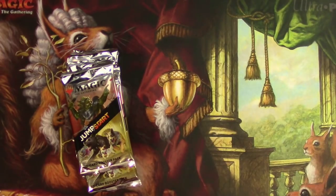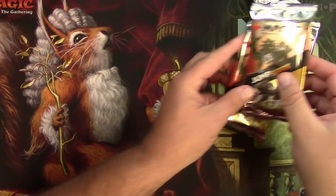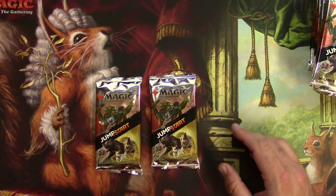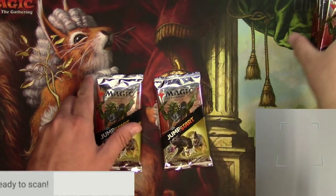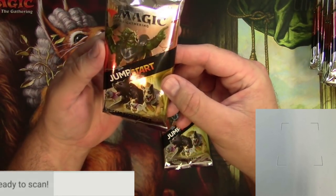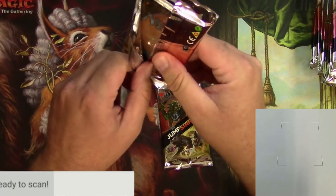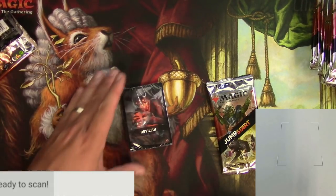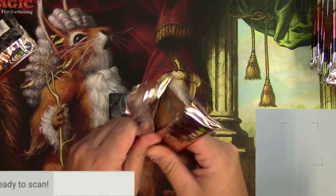We're going to open these up two at a time, mash them up, and play a game off camera. We'll also scan up the rares and mythics to see if we can get Justin some good value. These are 20-card booster packs — some of it is land, and some of those lands are pretty interesting, so we're going to take a look.